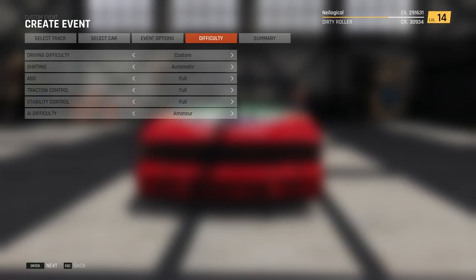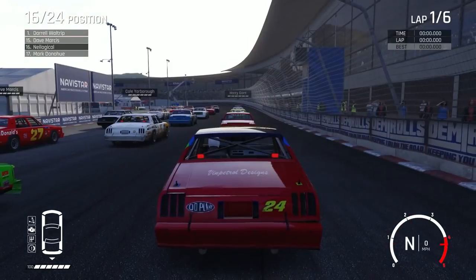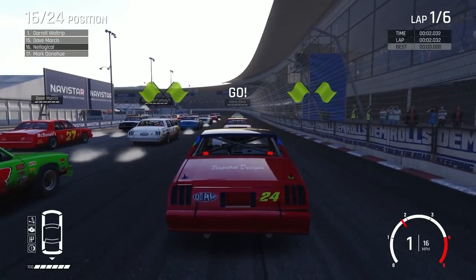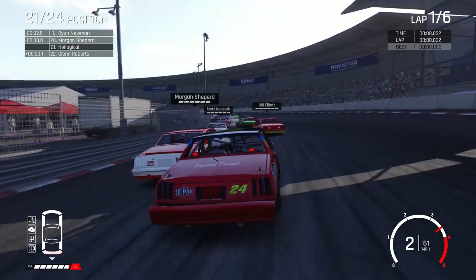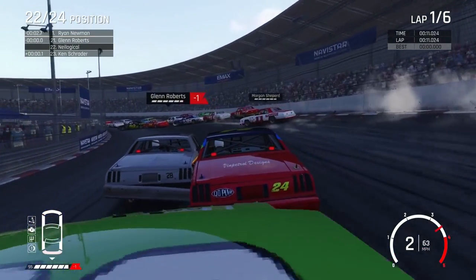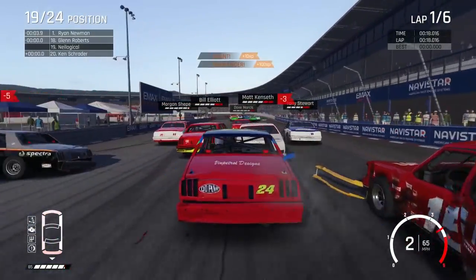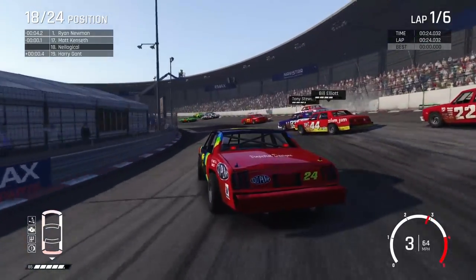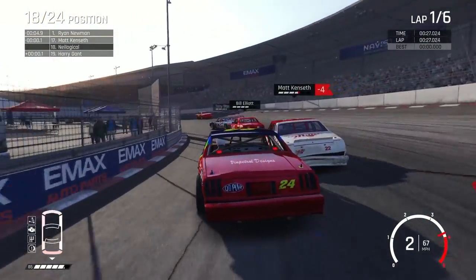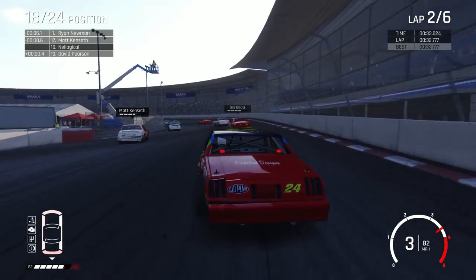NASCAR Legends in Wreckfest — here we go! We're starting in the middle, so we have a little bit of room to make up, but I think we can do it. We only have six laps and this is a very small track, so we really need to make some gains fast. Oh, that wasn't very nice! There's a pile-up already — we somehow weaseled our way right through the middle of it. It's like straight out of a Cars movie, like the beginning of the first one where he makes it through a wicked crash.